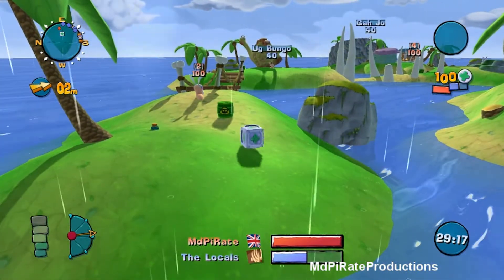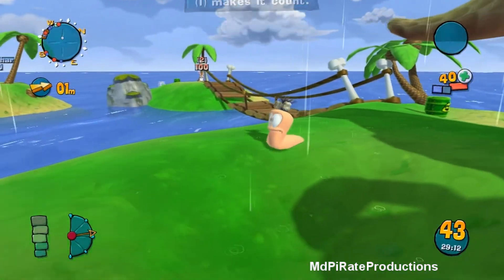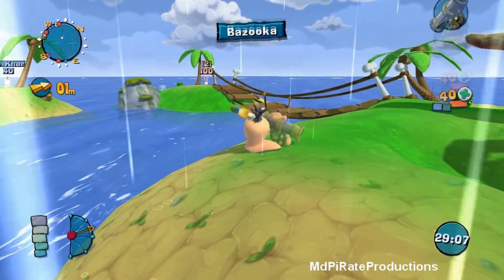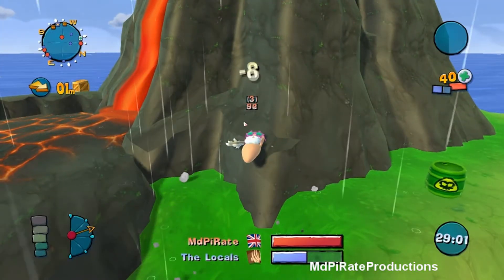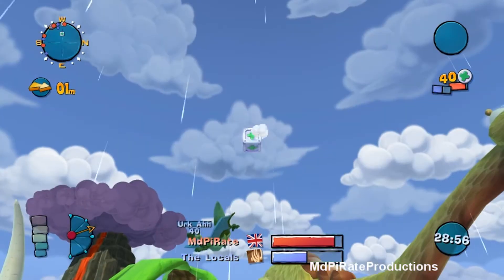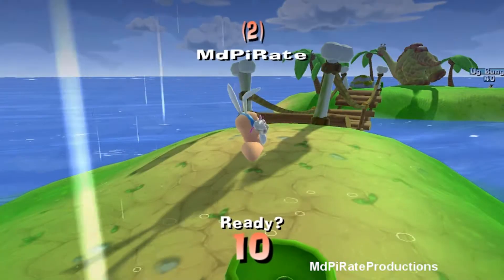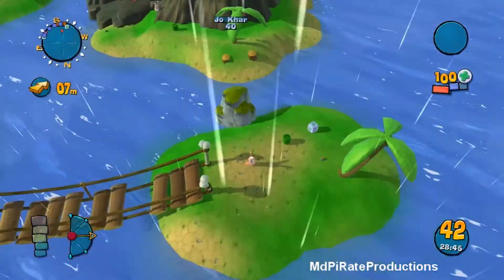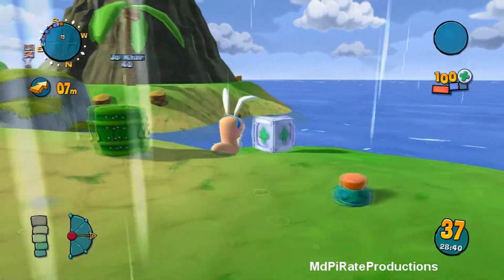One thing that's missing on this game — well I certainly haven't seen it yet — is the blowtorch. Now it may not be as useful particularly with the way that 3D games play, but it'd still be pretty cool to have it. I still think it'd be useful. There are quite a few maps — like even that one with the castle and stuff — where you could blowtorch your way through the castle wall to get in there. I think it'd be pretty cool. It's a shame if it's not there.